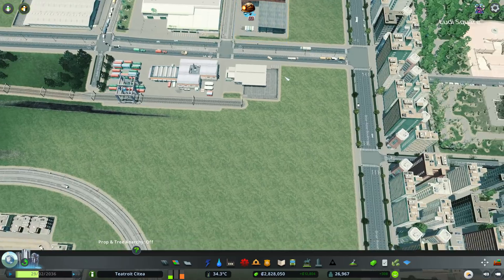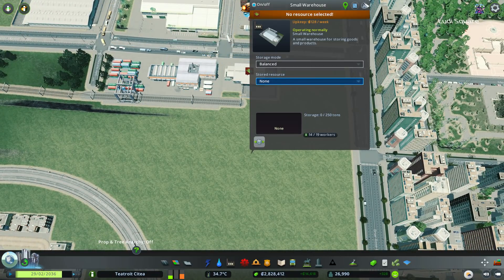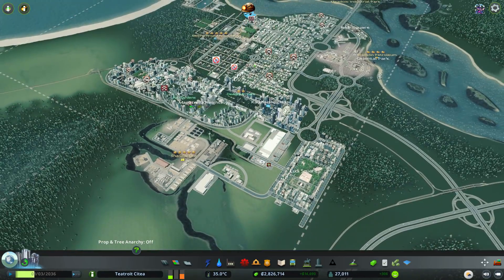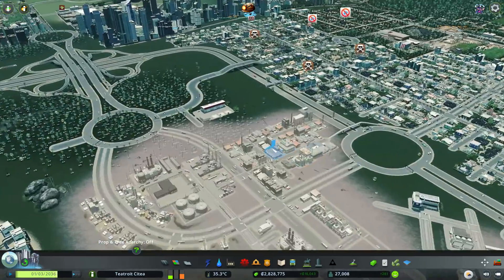We've got two plastic warehouses, so I'm going to set one to none at the moment because the other one should be plenty. We've had a little mini death wave, but we seem to be recovering, which is good.